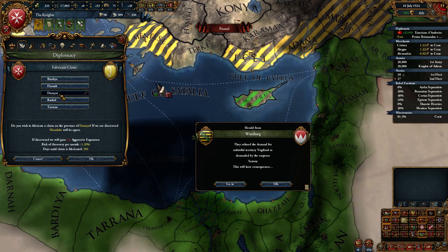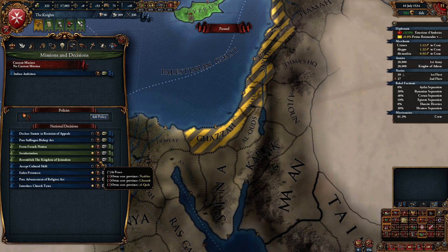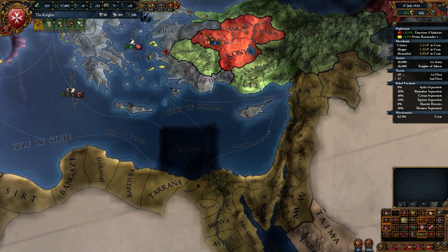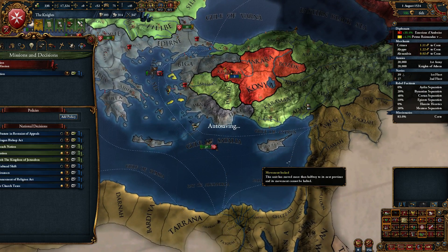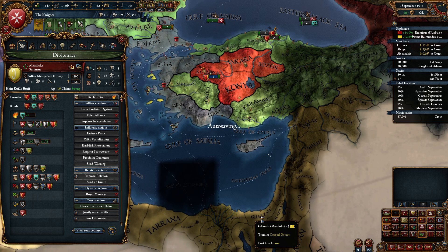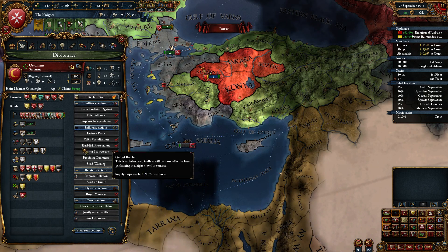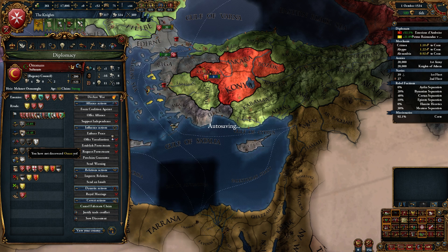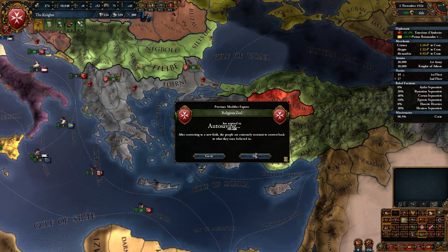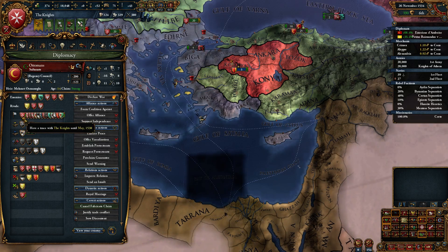So the actual things we need for the mission are Nablus, Gaza, and Al-Quds. These ones are right here. We could take those in the next war, honestly — just take all of the coasts, including those two. We actually have a truce with them, and that truce comes up before the truce with the Ottomans. We're going to do both wars roughly around the same time — truce with them is up in November of '37 and May of '38. They're both about the same time.